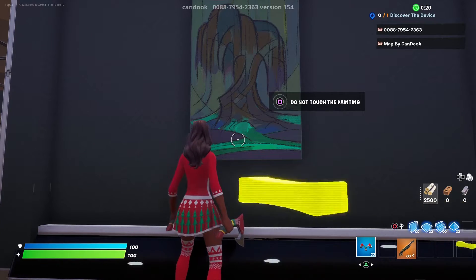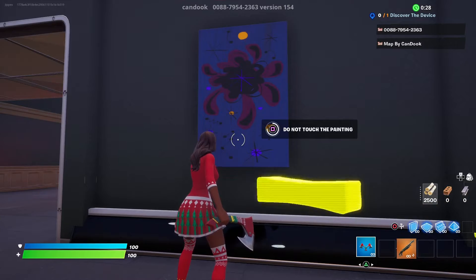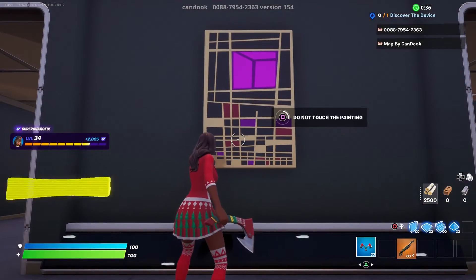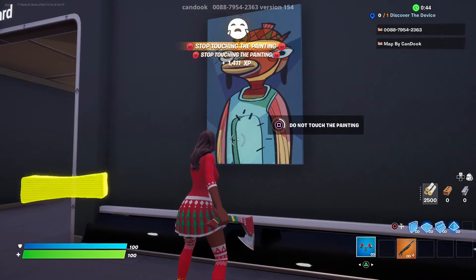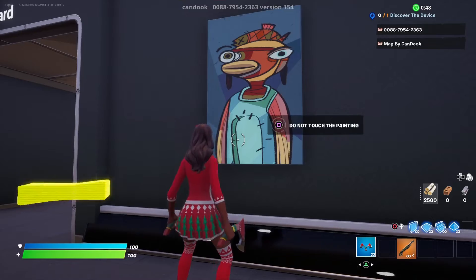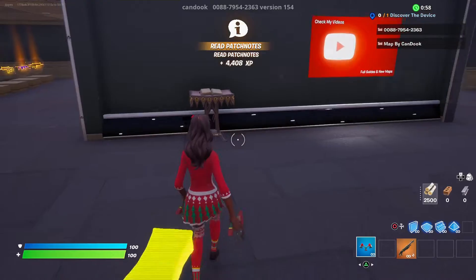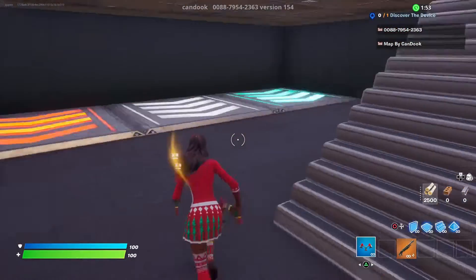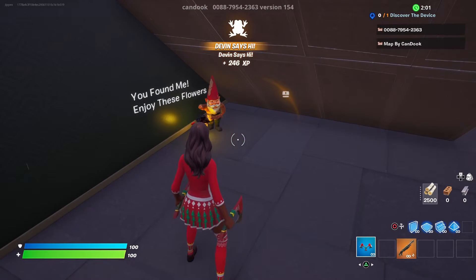Interact with the pictures for XP. Interact with the book. Interact with the gnome and then you can just stand here and spam the button.